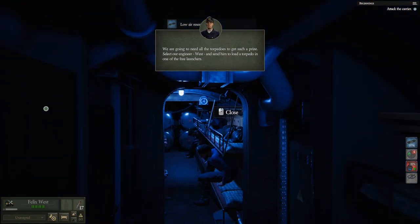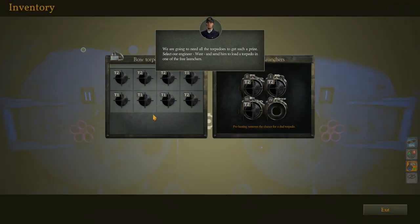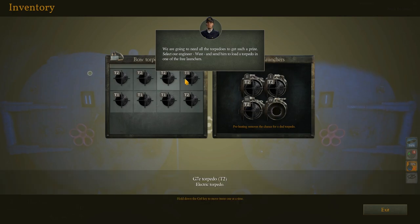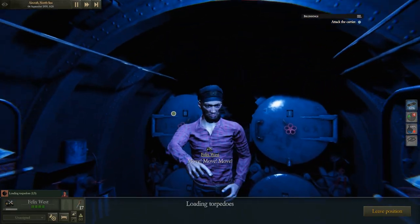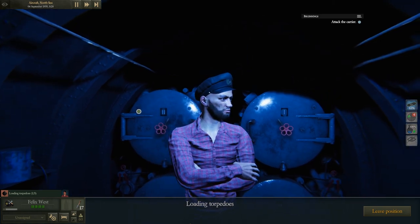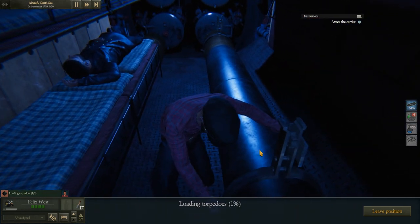We're loading a couple of torpedoes. Felix is going to take a little bit of time, so let's see where we're at. Looks like it's going to take a long distance to get there. We're proceeding with the diesel engines. There he goes - prepped and armed the torpedo, sliding her into the tube. Tube four loaded. That's good to go. Attack the carrier is the next goal. We are on the surface, just about out of range of the carrier. This has been really cool so far. The hydrophone was able to listen to that from half the distance of the southern coast of Norway - that's crazy.